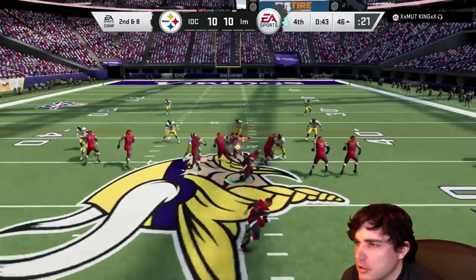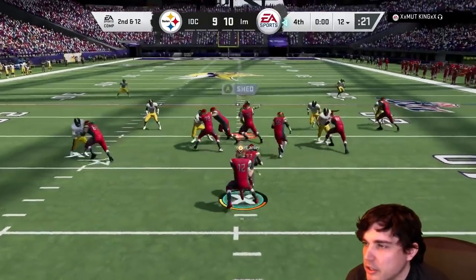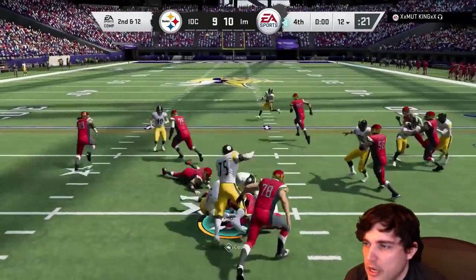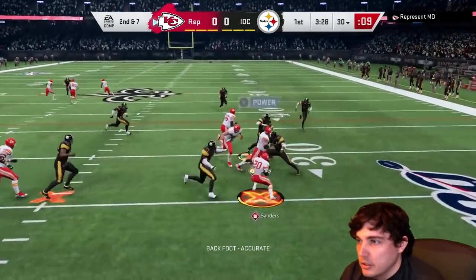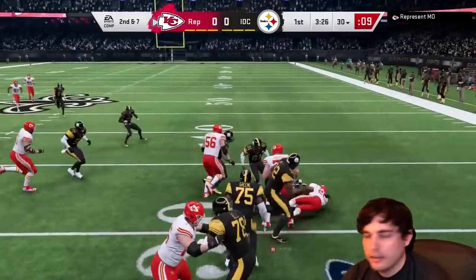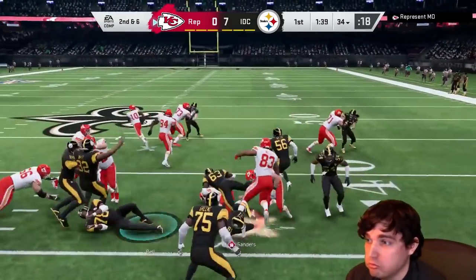On the field, he moves a little stiff as a user, and that's due to his lower agility — I think it's like mid-80s, 86-ish. There he is taking on blocks. The 89 impact block, like I said, is kind of important for an off-the-ball linebacker. 98 block shed is nice, but that's really if you're on the line of scrimmage. There I am shooting through, just missing — just not fast enough.